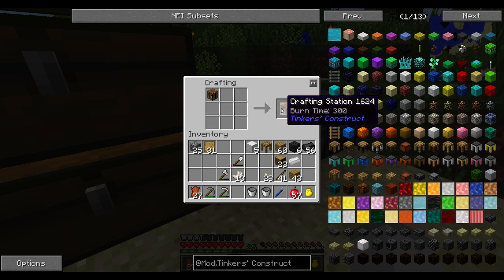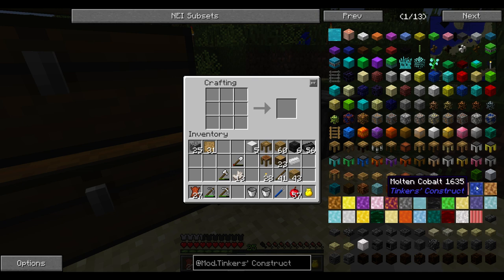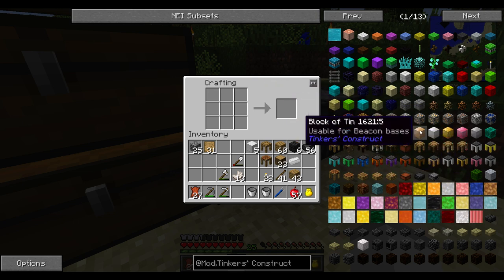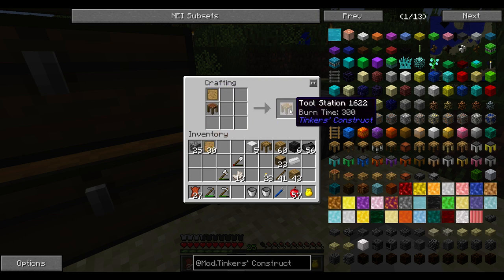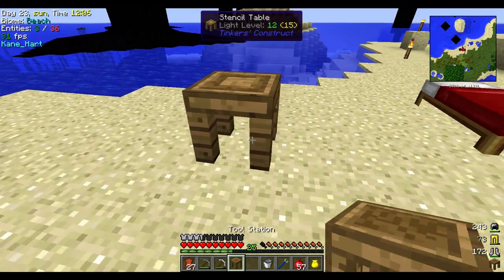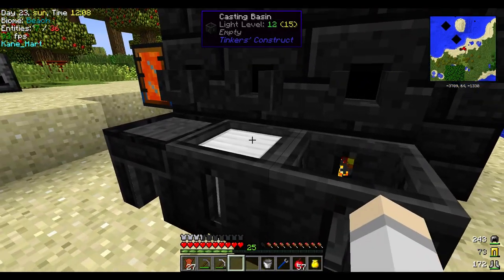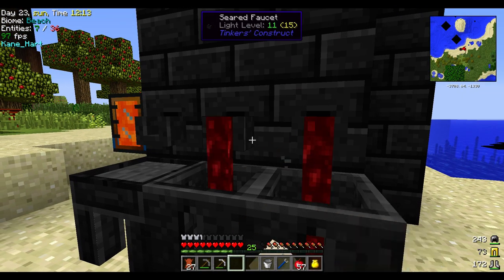You can make a crafting table that's on like a standing-up kind of cute thing instead. I didn't see what it was. Oh cool, you can make even a compact version now. Tool station. So I'll show you those two. We're just going to throw them here — this is of course not the most appropriate method, but for now that's what we're doing. Oh yeah, we could definitely do that.